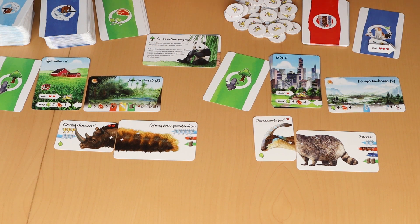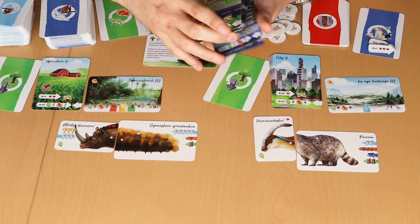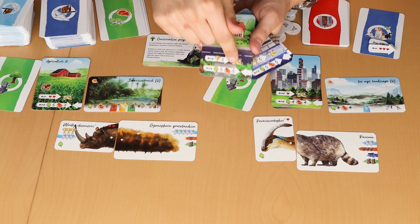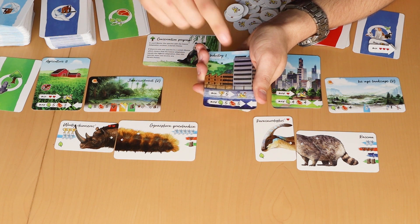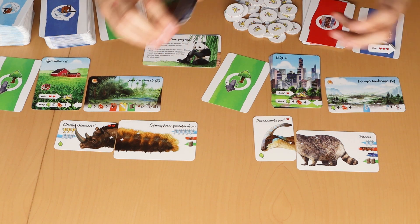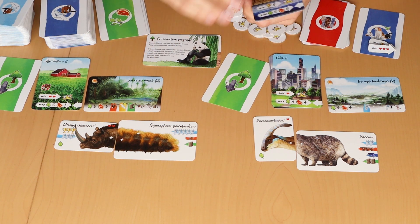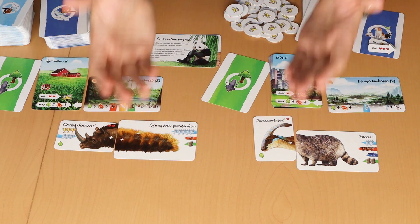The suburb area has a different waste condition: with a maximum of three competitive strength you get waste. In the industry, with a minimum of five competitive strength you get waste. Each human territory has a different condition for gaining waste — which your species needs to survive as food supply decreases. The importance of waste food really increases over time.